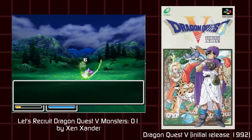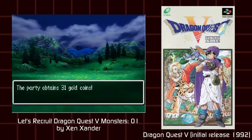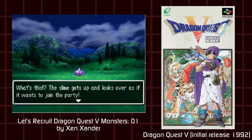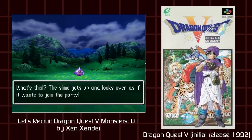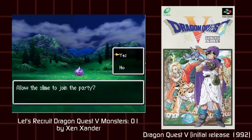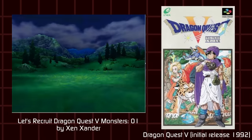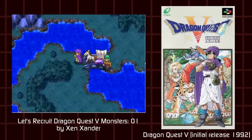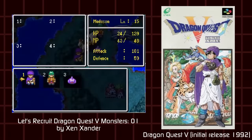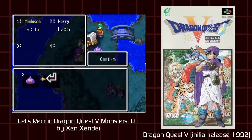Later on, another game called Dragon Quest V would have something similar where the monsters would ask you whether they could join you on your quest. But the process was simplified — simply beat the monster in battle, and they randomly might or might not ask you afterwards, as they're in awe with your strength. So just remember how the creatures wanted to join you, and there wasn't really a need of any doohickey to necessarily catch them.